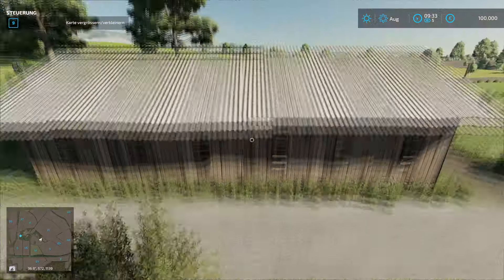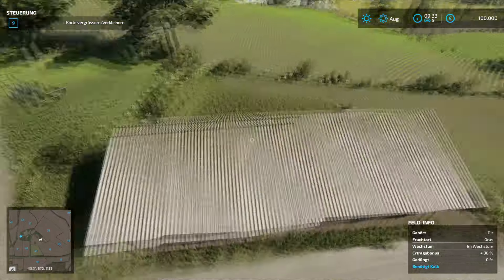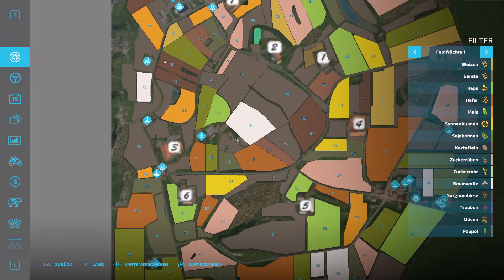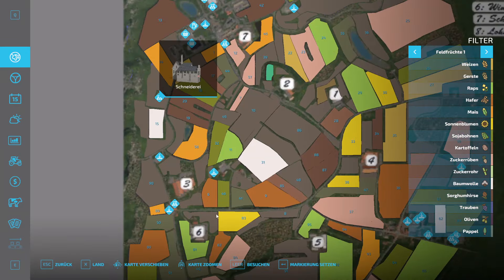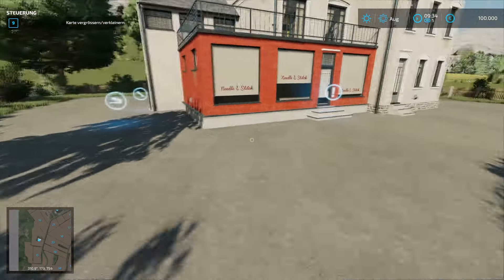Hier sieht man: hingestellt und nach mir die Sintflut – das ist jetzt ein bisschen böse und übertrieben gesagt. Es zieht sich hier wie ein roter Faden durch: An der Karte ist einiges noch zu machen.